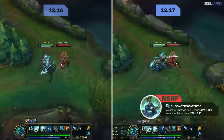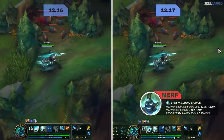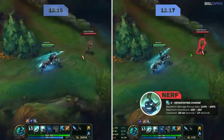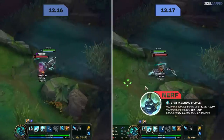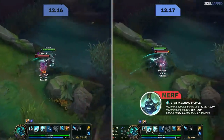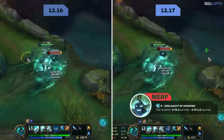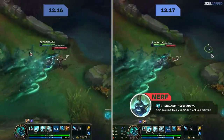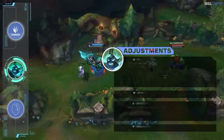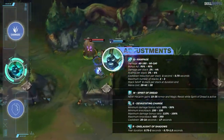Up-front burst will become slightly weaker as Riot is nerfing the minimum E damage bonus AD ratio from 55 to 50 percent. Minimum knockback on E is down from 250 to 150 as well. For maximum E damage, it's going from 110 to 100 percent bonus AD, and max knockback drops from 450 to 350. E cooldown is being changed from 20-16 to 17 seconds at all ranks. Lastly, the fear duration on ultimate is lowered from 0.75-2 seconds to 0.75-1.5 seconds.